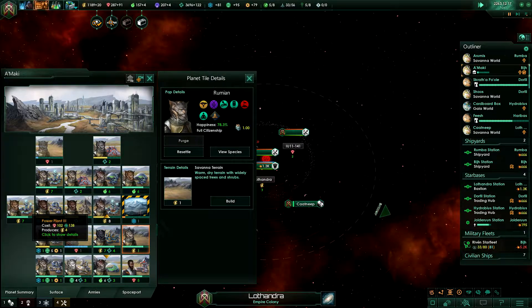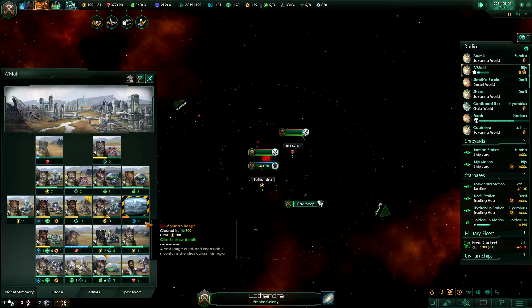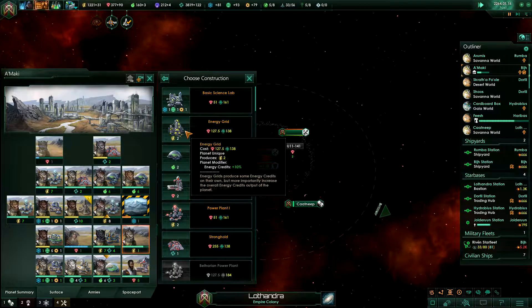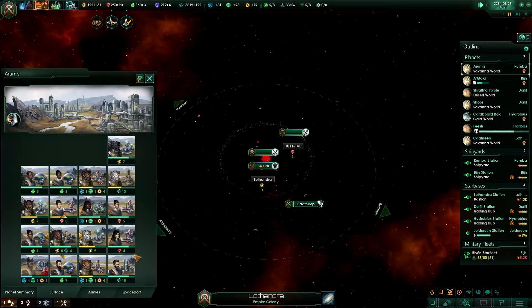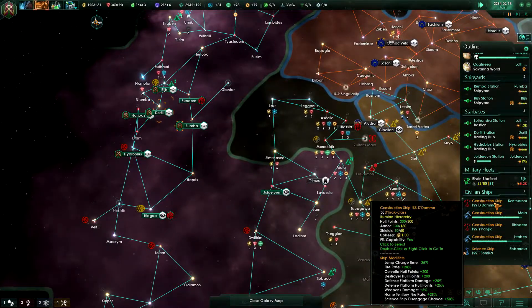We do have a pop without a building to work in, and I don't want that to happen. Now we have some power plants here — not very good power plants. We have established a new planetary base, but I kind of feel like going for the energy grid here. I want to upgrade Lathondra first, so we have to wait until — 600? Keep your paws off the keyboard.